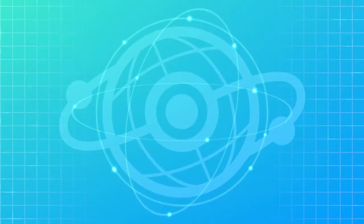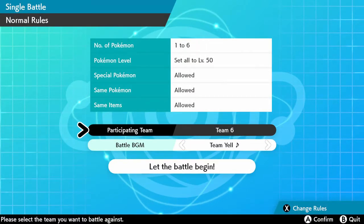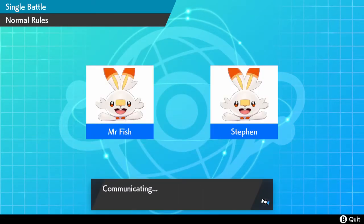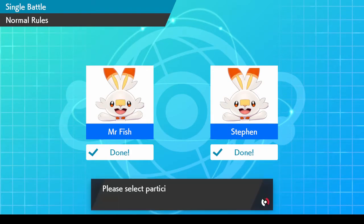The Terrakion is a Focus Sash set, Max Speed and Max Attack, Jolly Nature. It is running Quick Attack, Earthquake, and I'm pretty sure Rock Slide and Close Combat.